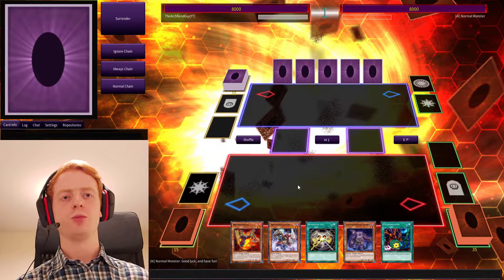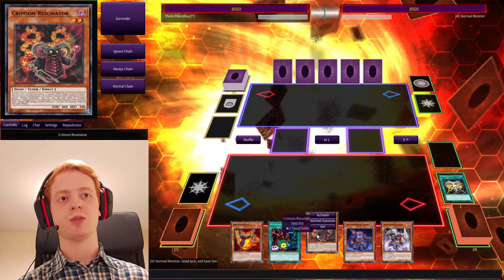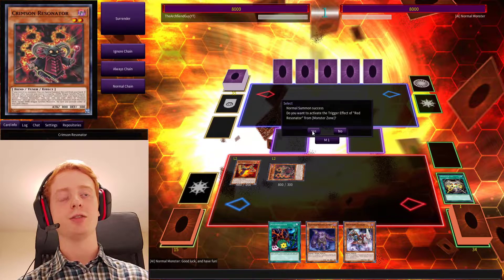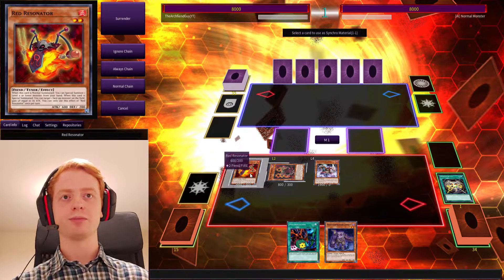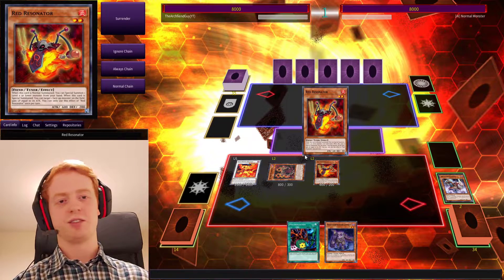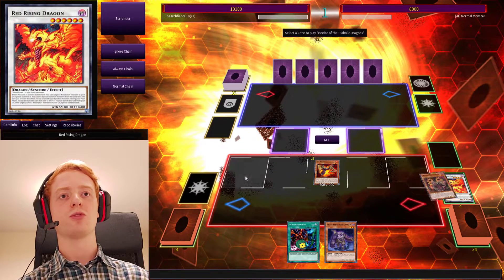Another combo using the same cards — just one more that you need. Let's say you have Resonator Call, or if you have Crimson Resonator, bring that into the hand. Then we're going to use its effect to Special Summon itself. Keep in mind this locks you into only Dark Dragon Synchro Monsters, but that's okay. So now we're going to summon Red Resonator, use its effect to bring out Archfiend's Cavalry. And now we are going to summon Red Rising Dragon. Let's get rid of those two monsters, Special Summon, and then use its effect to bring Red Resonator back. Because we've got our Dark Tuner, we can Special Summon Beals straight from there.